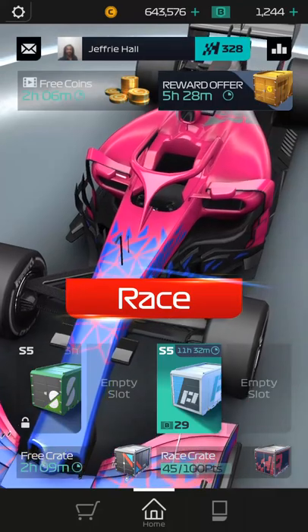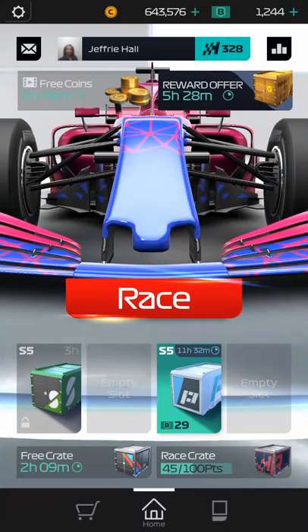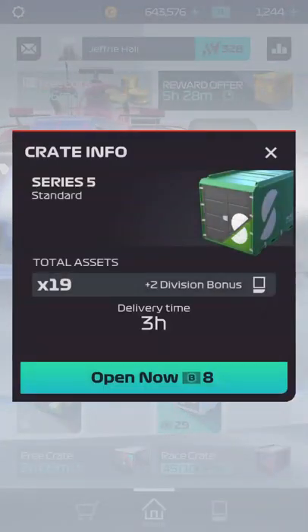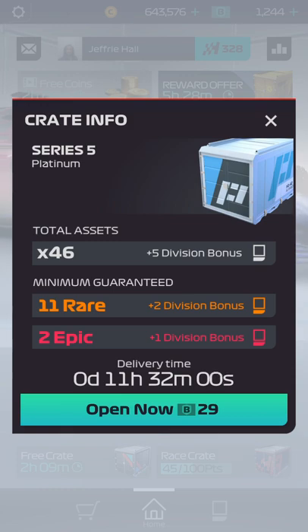Down on the bottom there's the crates that you win. If you win a race, you earn a crate. You can see on the left there's the standard one — that's what it comes with, 19 total assets. If I wanted to open it quick, I would pay 8 of their bucks. Over here is a Platinum crate. You can see this is Series 5. I'm all the way up to Series 5. The higher you go, the better the crates are, so obviously you want to move up as fast as possible.